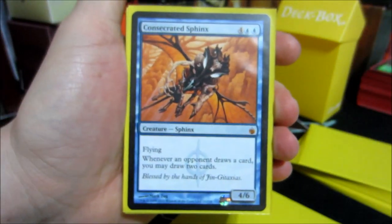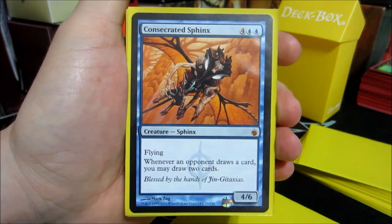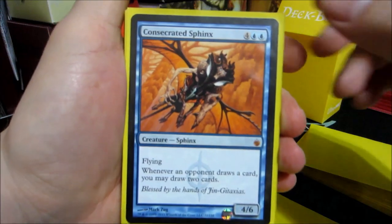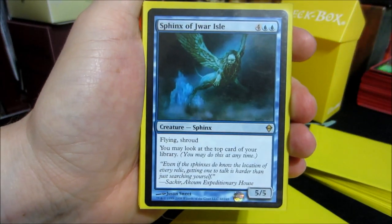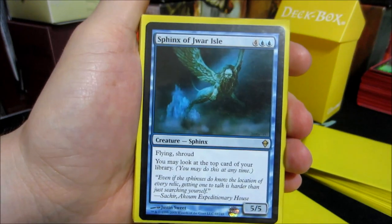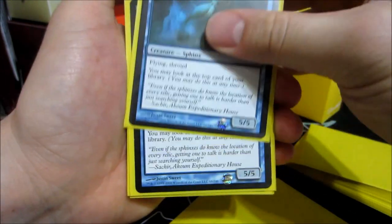This deck seems to be very heavy on card draw, so you'll see what I mean later. Consecrated Sphinx — flying, so whenever an opponent draws a card, you draw two. A pair of those. Sphinx of Jwar Isle — it's got flying and shroud, look at the top card of your library at any time. It's a 5/5 for two blue and four colorless. Just a pair of them.